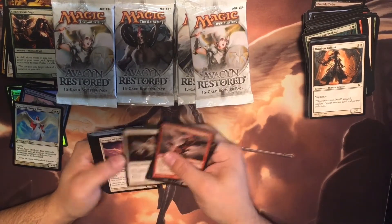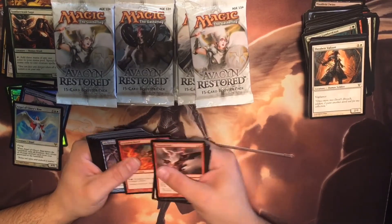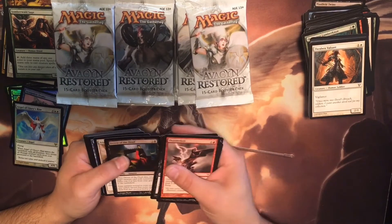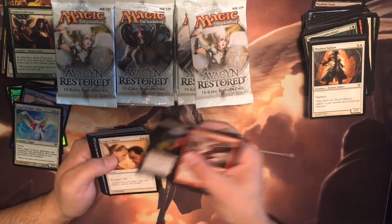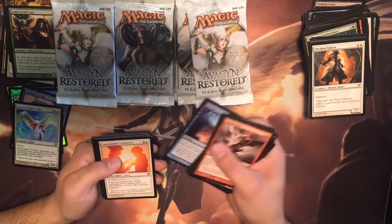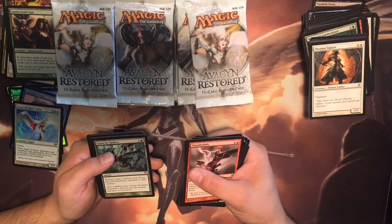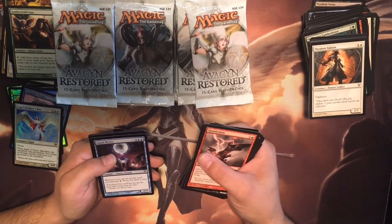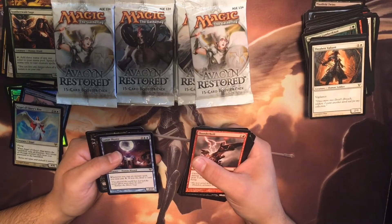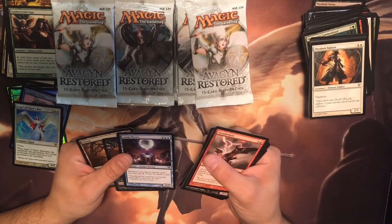Thunderbolt, Witch's Ghoul, Seraph of Dawn — I like her. And I'm starting to get to that point where you're getting those repeats. Better than Dead, Angel's Mercy, Into the Void, Commander's Authority. Just when I say I'm getting duplicates, I start getting cards I haven't seen yet. Lunar Mystic — whenever you cast an instant spell, you may pay one. If you do, draw a card. Not bad.